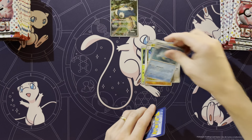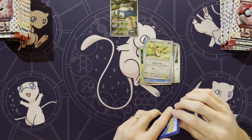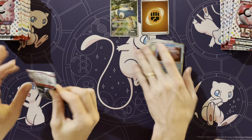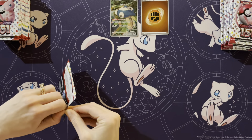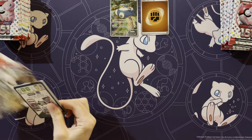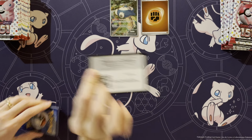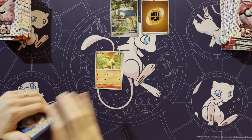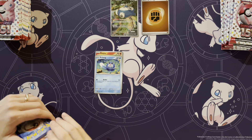Dragonair, Seedra, Eevee, Lickitung, and an Omastar. Ooh, and a cool special energy. Why do they put those special energies in? They usually do that in special sets. Like a reverse foil. This one has the old Cosmos foil, which is really neat from the old base set, actually. So it kind of looks like those base set hollos.